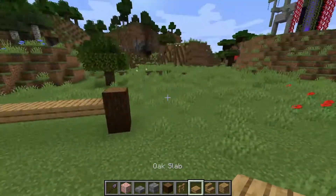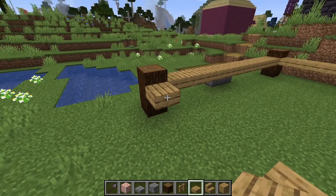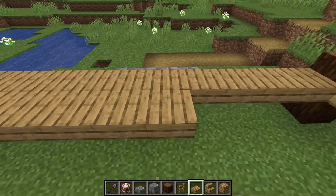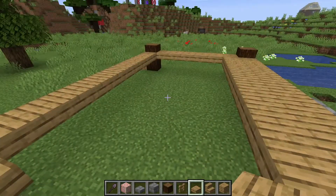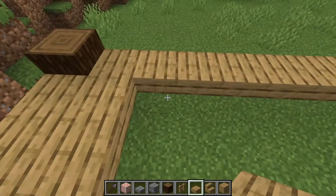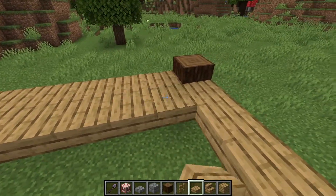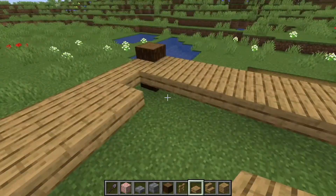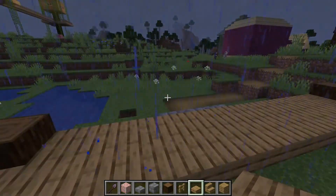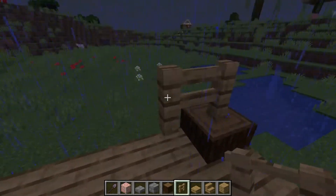Seems like it could turn out well. Seems like it might be a bit cramped, but let's just see how it turns out. I think it might turn out well. So then we have to go one more in. That shouldn't be there — remove everything just in one like this. And it's interesting too, using slabs like this. And it's raining — that is never a good sign, but we keep working through.